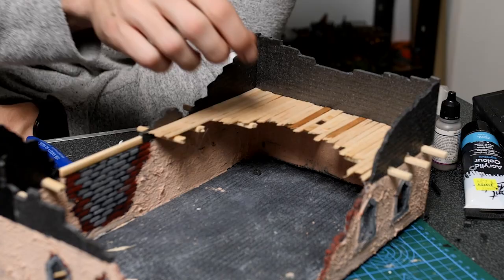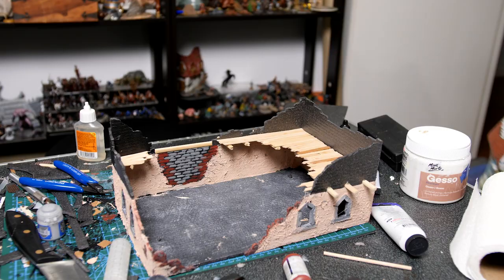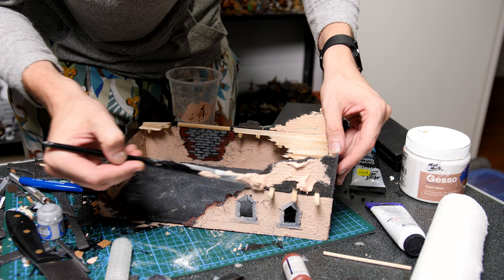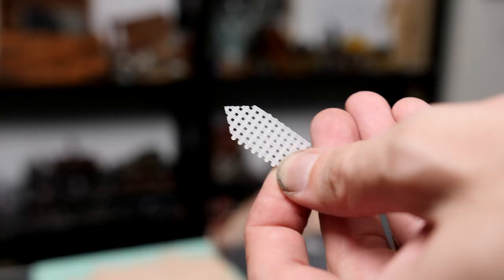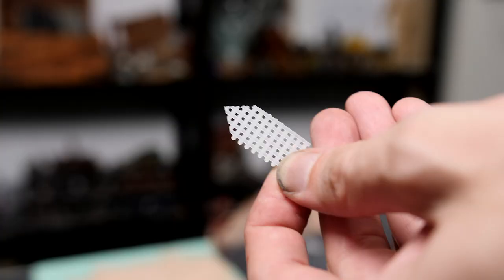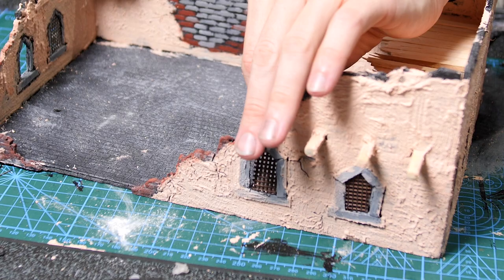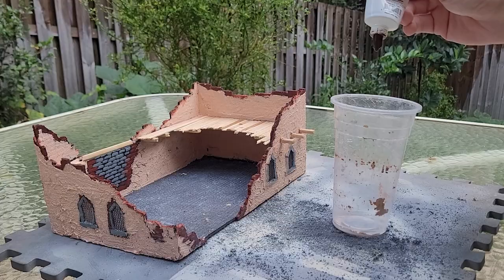Now to make these higher wall sections match the rest, I mixed up a little bit more of that render and started to apply it quite liberally over all of these sections. And now that we have that all blended in together nicely, we're going to paint these sections of granny grating that are going to fill in the bars of the windows. With a little bit of glue on the edges, these are all pressure fitted into place and worked out beautifully.